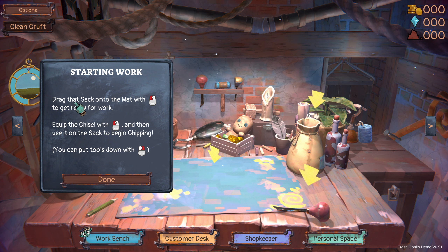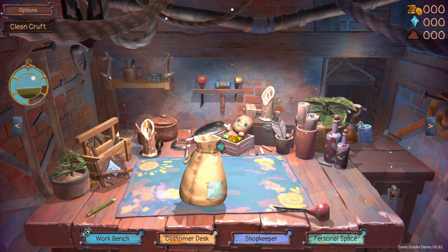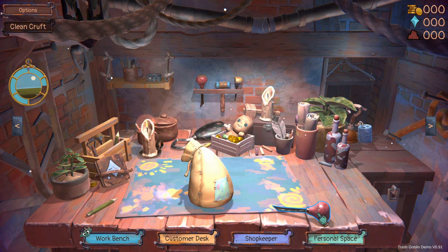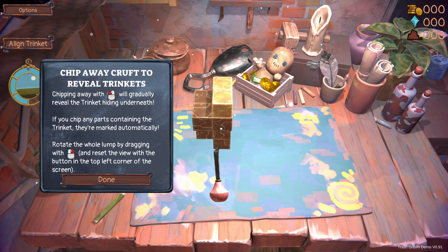Start working! Drag that sack onto the mat with your left mouse button to get ready for work. Equip the chisel with the left mouse button and then use it on the sack to begin chipping. You can put the tools down with the right mouse button. So — drag your sack to the mat, take the tool... whoa! Chip away to reveal trinkets. Chipping will gradually reveal the trinket hidden underneath. If you chip any parts containing the trinket they are marked automatically. Rotate the whole lump by dragging with the right mouse button, and reset the view with the button in the top left corner.